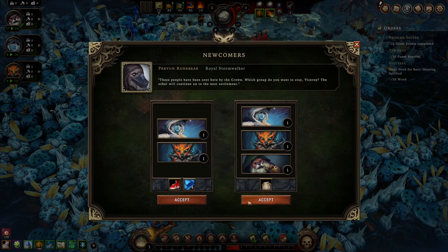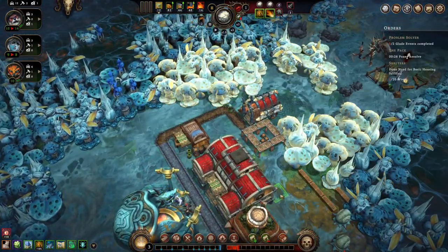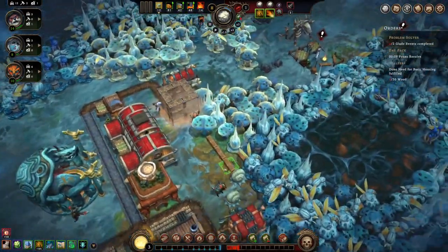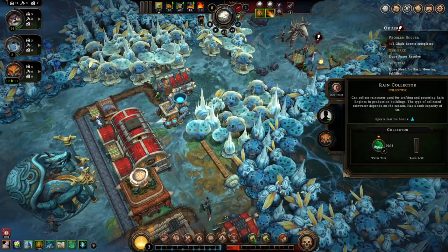We'll do this one and get another beaver for now. Alright, cool. So we're at hearth level one. Alright, we can throw a fox in there.